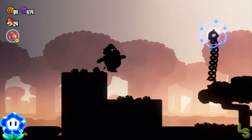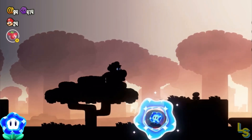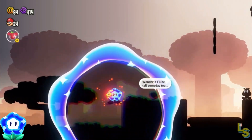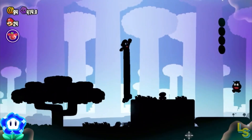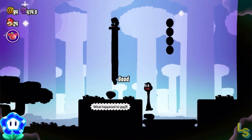After the checkpoint there will be a Sproing whose head is glowing. Defeat it to grab the wonder flower. With this power, whenever you hold down on the stick you'll crouch down, making coins appear at certain areas.